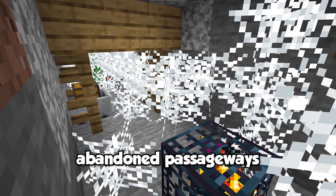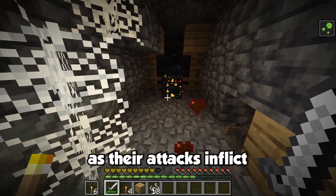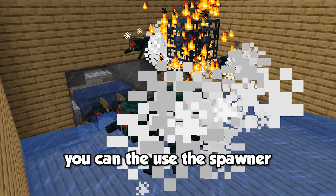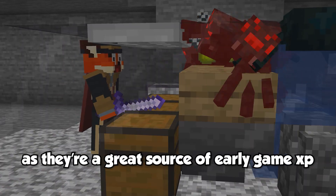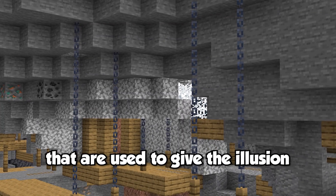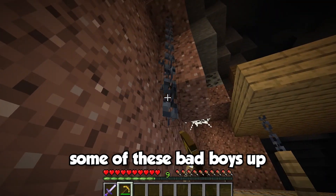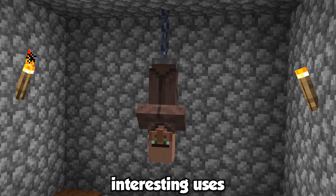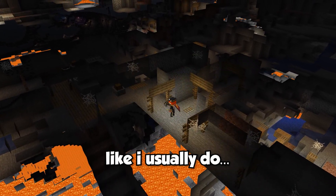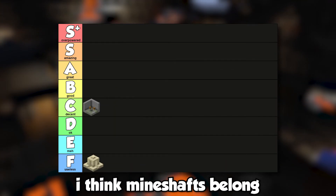Most mineshafts contain abandoned passageways filled with cobwebs that can seal a cave spider spawner. Cave spiders can be quite annoying as their attacks inflict poison, but once you take them down and light up the spawner, you can turn it into a cave spider farm — a great source of early game XP, string, and spider eyes. Some mineshafts also spawn with chain blocks used to give the illusion of bridges held up to the cave ceiling. All things considered, I think mineshafts belong in a decent tier.